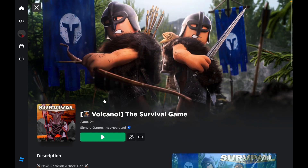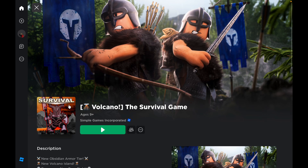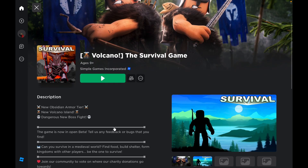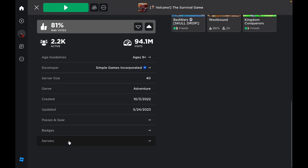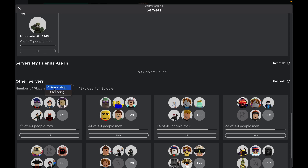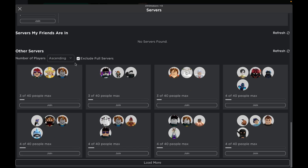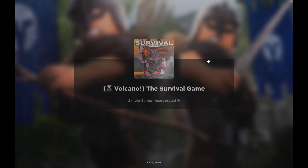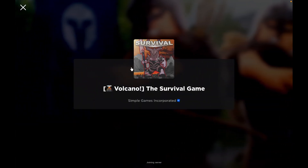In today's video I'll be showing you guys how to get lots of the new dark steel ore in the survival game really fast. The first thing you want to do is join a really small server. To do that, click on servers, scroll down, go to other servers ascending, and exclude full servers. Three is the minimum you can go.